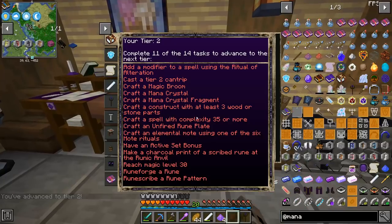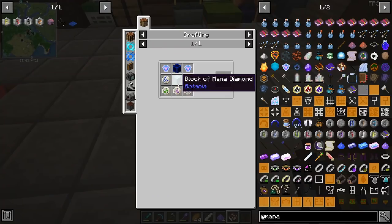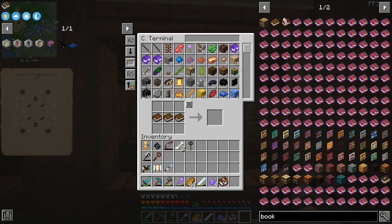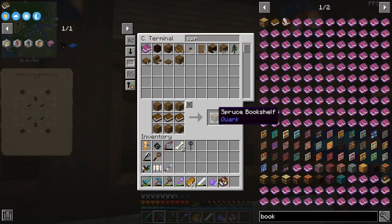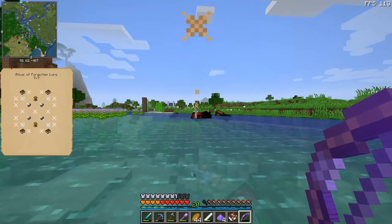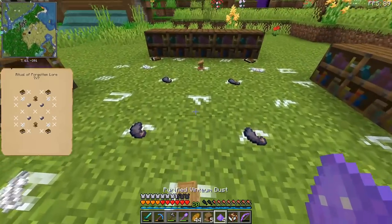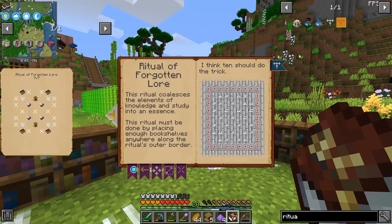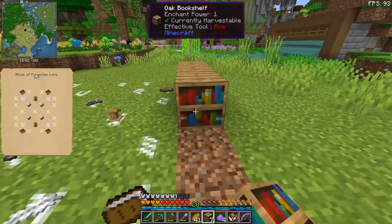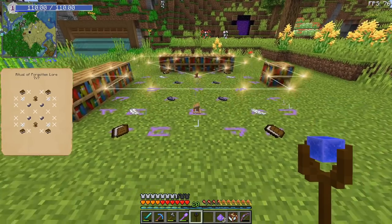We have advanced to tier 2! Now that we are a tier 2 magician we have unlocked the ritual of the forgotten lore, which will give us the Mode of Magic. We need to do this twice — it's not that expensive, but we also need 10 bookshelves made of oak, not spruce — spruce doesn't count. I have stolen so many lecterns. We're also missing ink sacs.